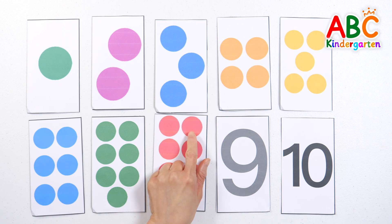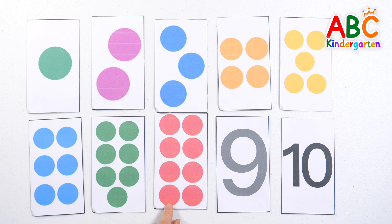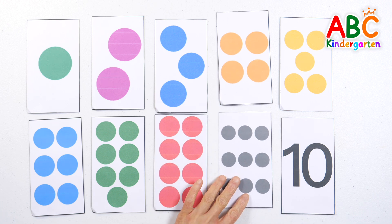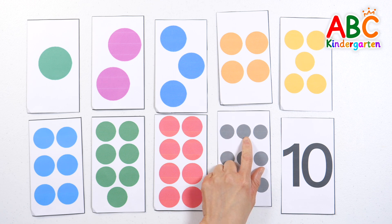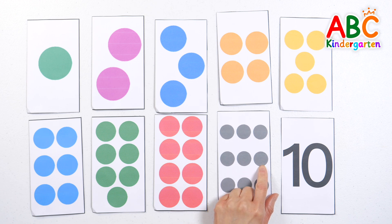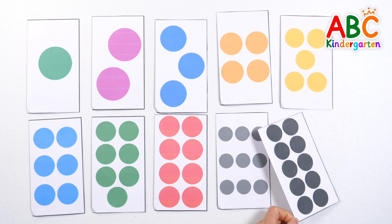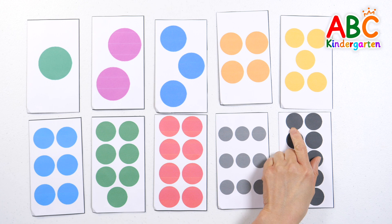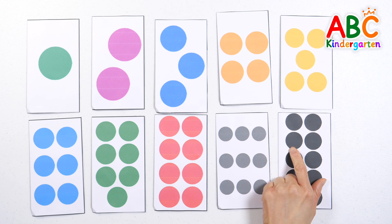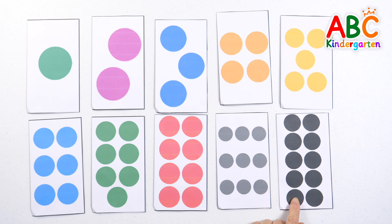1, 2, 3, 4, 5, 6, 7, 8 — 8 red circles. 1, 2, 3, 4, 5, 6, 7, 8, 9. 1, 2, 3, 4, 5, 6, 7, 8, 9, 10 — 10 black circles.